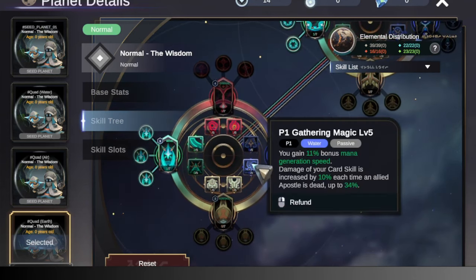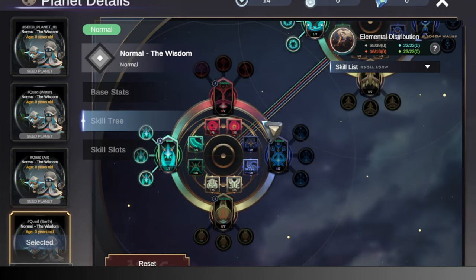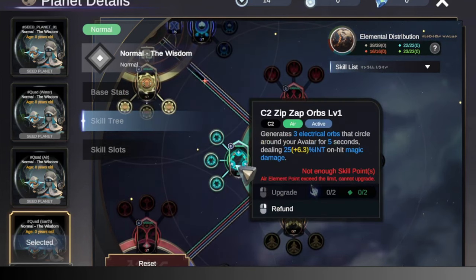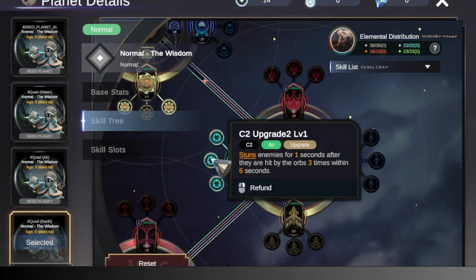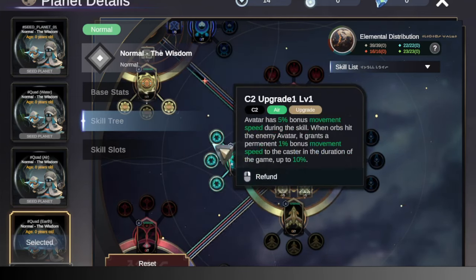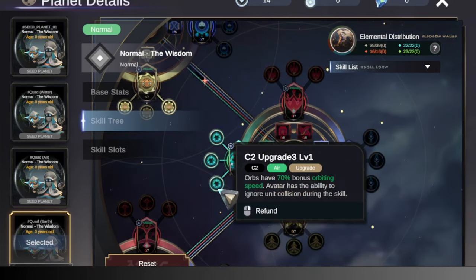Last for Water, we want five points into Gathering Magic for extra mana regeneration. Cloak and Dagger is useless here since we won't be using many, if any at all, debuffs. So for our second circle, for Air, put one point in Zip Zap Orbs and get all three upgrades because this is what enables Zip Zap Orbs to be a very good skill. It has the potential to stun pretty much the entire team if you use it right, which is very big in fights — it's underrated if you can cancel skills and guards.